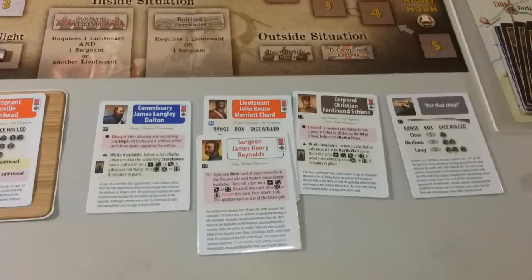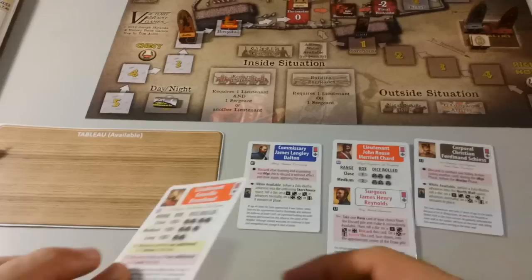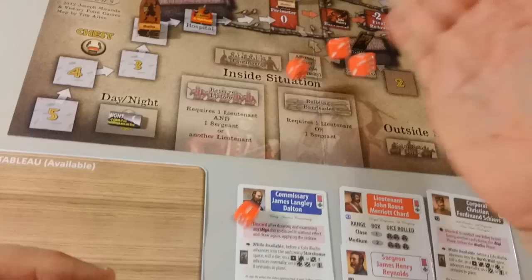We're probably going to have to sacrifice Bromhead. We have this volley — we'll fire it first. This is at range one, really range zero, but you use range one — it's one die. It's a one, it fails. So now we have no choice and we have to sacrifice Bromhead for four dice against this Ibuto. He goes to the discard pile, which is truly a shame. But we get four die rolls — with a six we eliminate that Ibuto. We didn't roll a six, we rolled a five, which moves it back one space.